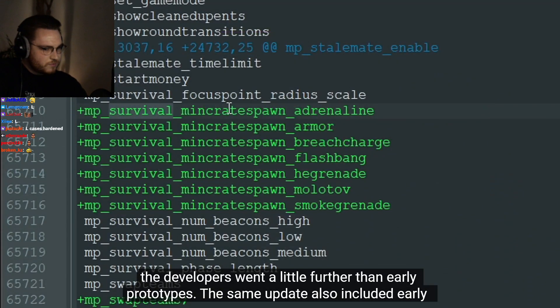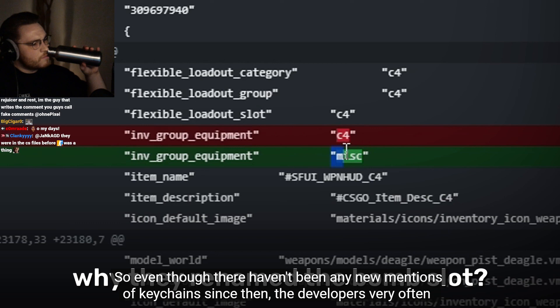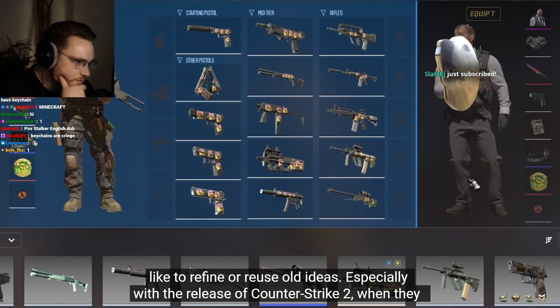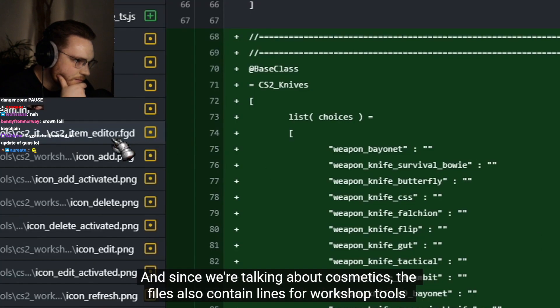The mention of several compiled models means that the developers went a little further than early prototypes. The same update also included early mentions of the survival mode and many items that eventually became part of Danger Zone. So even though there haven't been any new mentions of keychains since then, the developers very often like to refine or reuse old ideas.